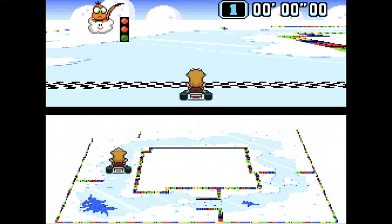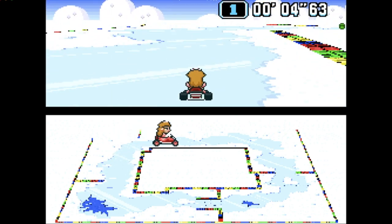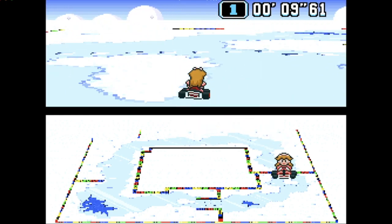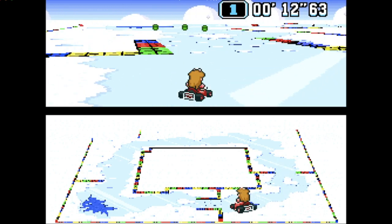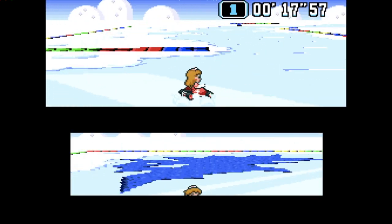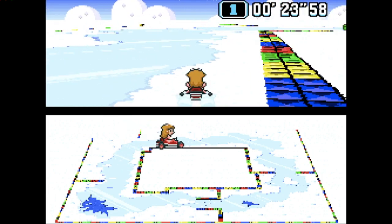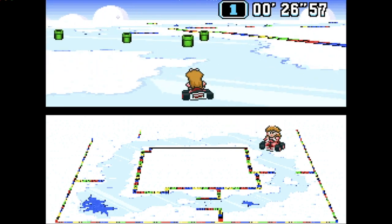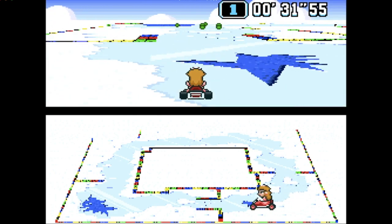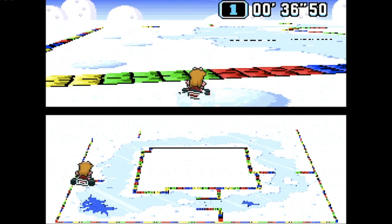Now for an underrated track: Vanilla Lake 1. Sadly, just like Donut Plains, it's not actually made of vanilla — otherwise it would be first. In Vanilla Lake 1, you go around a loop, and what I like about it is there are some obstacles to dodge. Yes, that's the highlight of this track. My list isn't going too well right now, but I promise there will be some good ones.